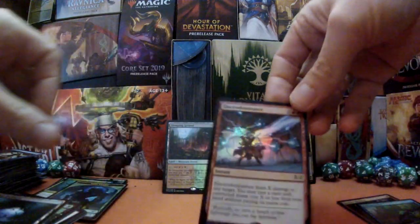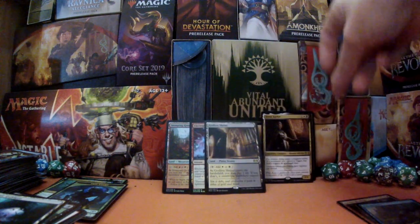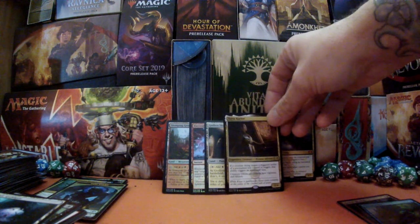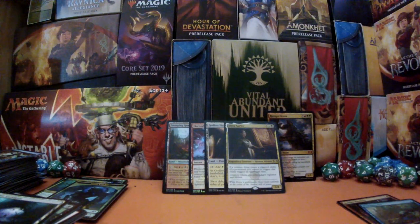We finished on something tasty: a Stomping Ground, a foil Electrodominance, a Godless Shrine, our Ravager Worm, and our legendary human advisor Tezzeret as well. I am pretty pleased! Hopefully there will be more juicy stuff in part two, which will be up on the channel tomorrow. Thank you very much for watching — please like, share, and subscribe. Let me know in the comments which card you preferred and why, and we will see you again soon!